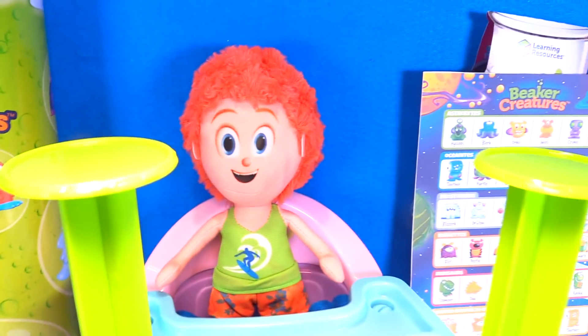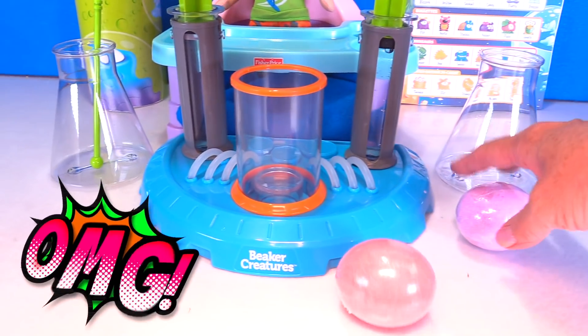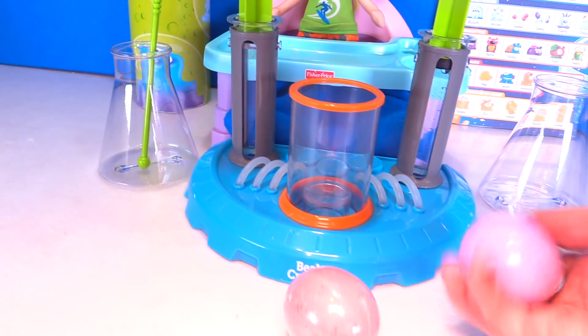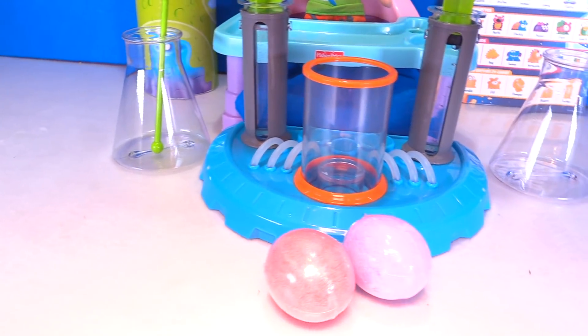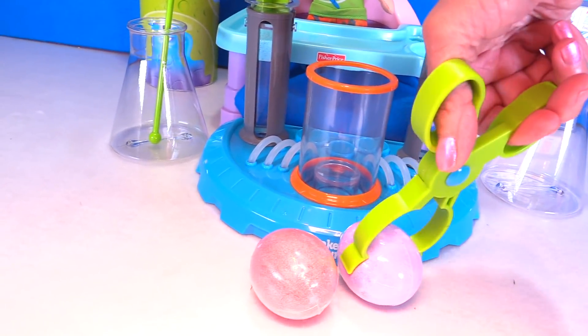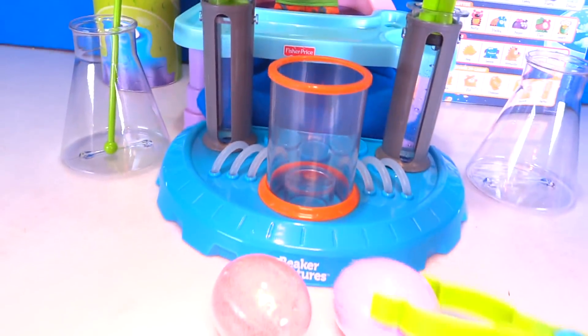Alright, we're about to get a beaker creature. This is so fun. The set came with two beaker creatures — we have no idea what planet, who, where, or anything about them. So we're going to open them up, they're in little wrappers, and we're going to get our tongs and put them in our reactor chamber. Let's do it, guys.